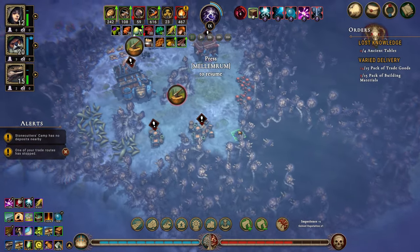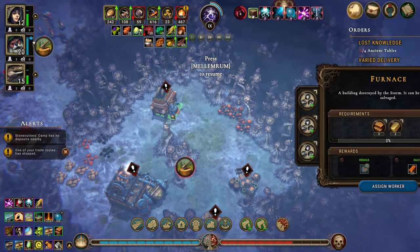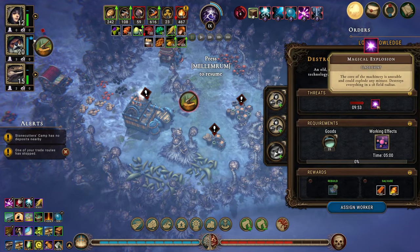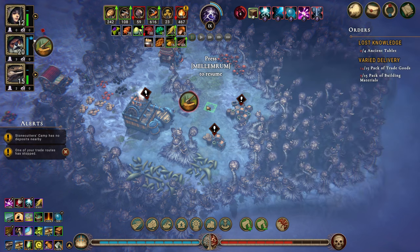What do we have down here? The rain punk foundry — okay, furnace. It destroys everything in an 18-field radius, but we don't need to worry about that.